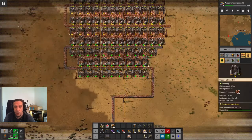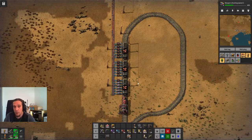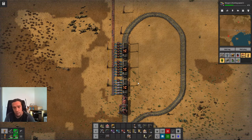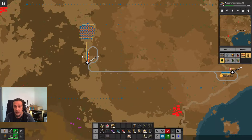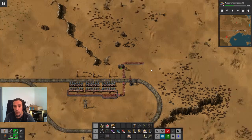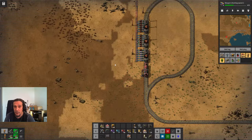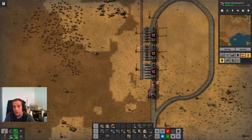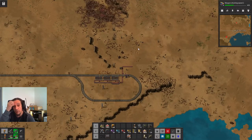We definitely want to connect this belt with that belt. We need to optimize, but what's important is we have a fully automated little setup that transports all the copper ore we want over there, without us needing to whip thousands of belts through the terrain. We can easily upgrade the power of this one just by adding a few more parts. This is going to be very, very good for us.